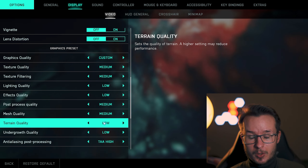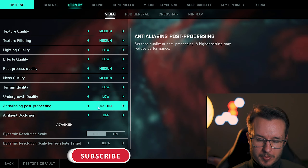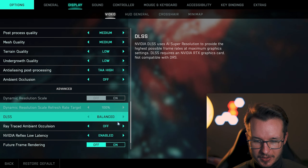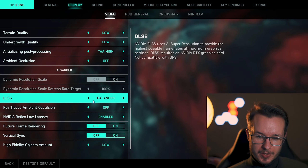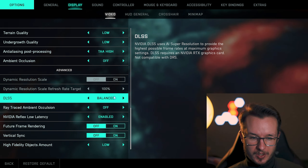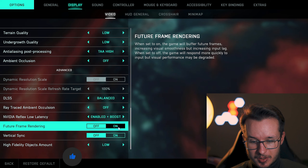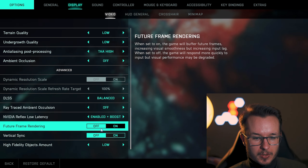I tried my graphic preset on medium and high with some better settings. I think this is the sweet spot for performance and graphics quality. Texture quality — you can turn it lower; medium is okay. Texture filtering as well, medium. Lighting quality and effects quality, I don't need that high, so it's on low. Post-process and mesh quality is also medium. Terrain quality and undergrowth quality — very important to put on low because I don't want unnecessary stuff in my surroundings. Anti-aliasing and post-processing you can turn lower depending on how much performance you need. For me, high is a good spot. For DLSS, balanced is great — a nice sweet spot between performance and visual quality. You can try auto, ultra performance, or performance, but you have to experiment since it really depends on your personal rig.